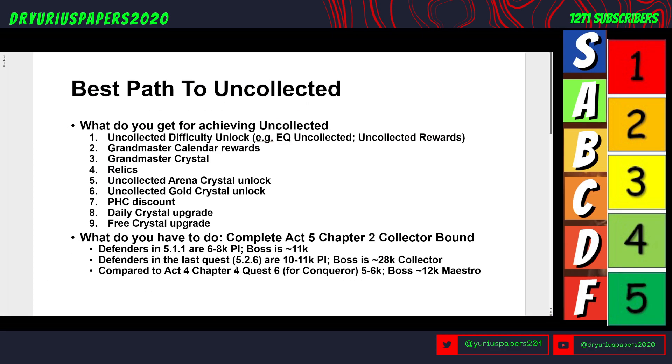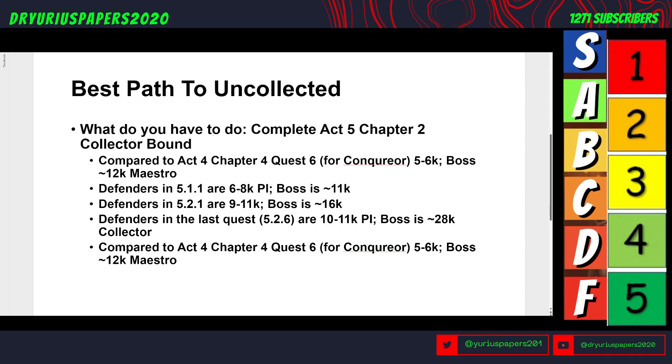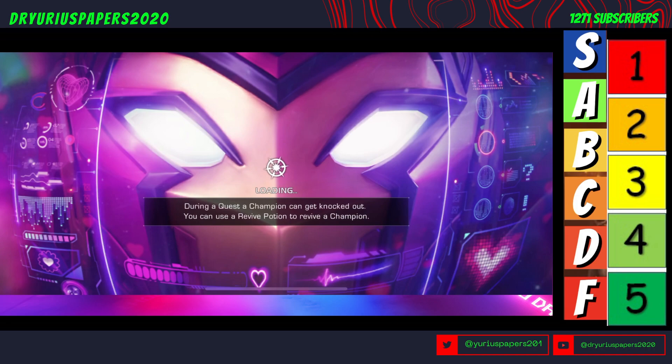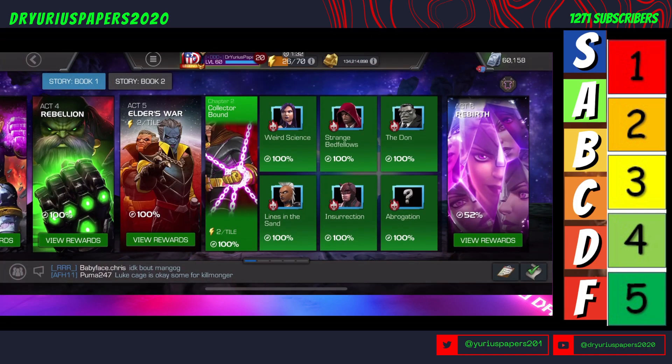You have to keep those numbers in mind because that's where you need to be. Complete Act 5, Chapter 2. Compared to Act 4, defenders were 5,000 to 6,000K with a 12K boss. Defenders in 5-1-1 are 6,000-8,000 with an 11K boss. Defenders in 5-2-1, the first quest in Chapter 2, are around 10K.